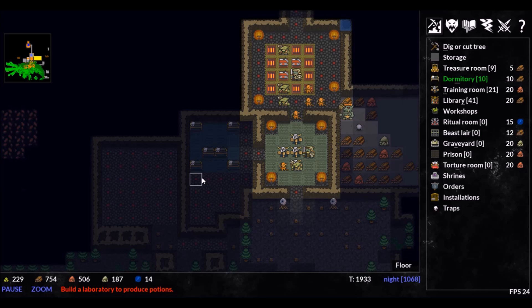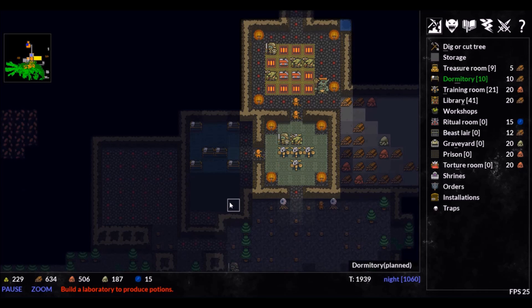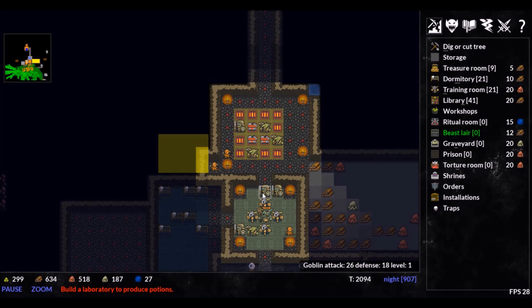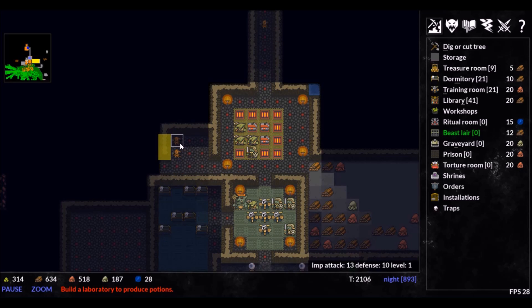If we expand our dorms, we will open the doors to stronger creatures like the Ogres and the Goblin Shamans. As we get more varied creatures, it makes sense to give them commands based on their attributes. Gnomes are excellent craftsmen and potion makers, Ogres can train to become some of our strongest forces, and the Shamans can join the Keeper and study to accelerate our mana growth. We will also build a beast layer to house our more ferocious creatures.